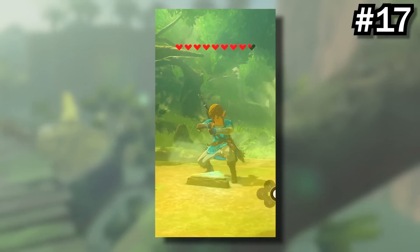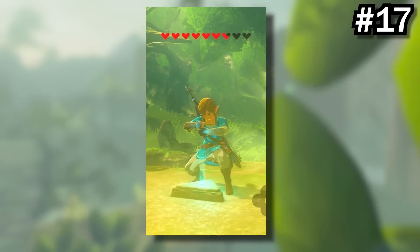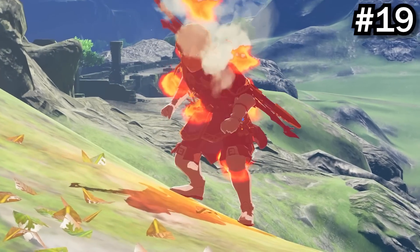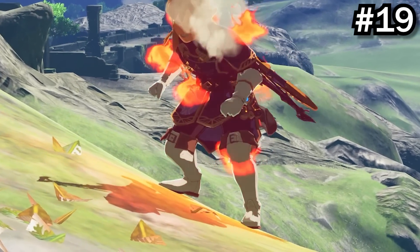If you use the Master Sword glitch, you can still pull the Master Sword, but it'll be invisible. NPC traits change depending on the weather. There's also a mysterious invisible puddle of lava right next to the Colosseum.